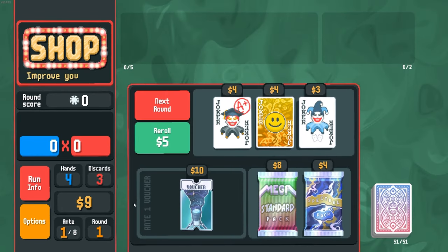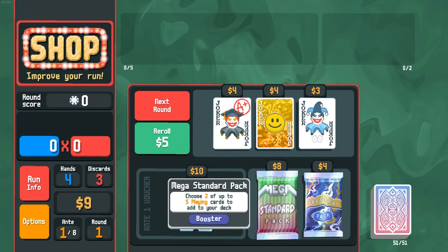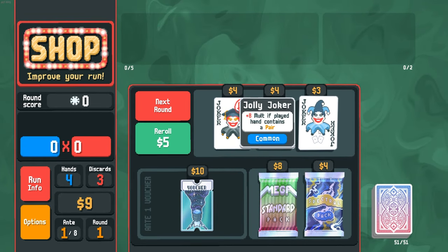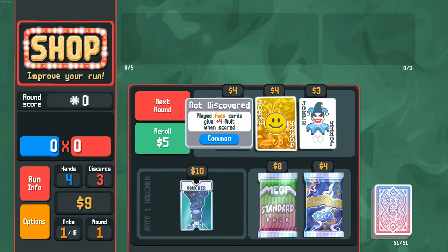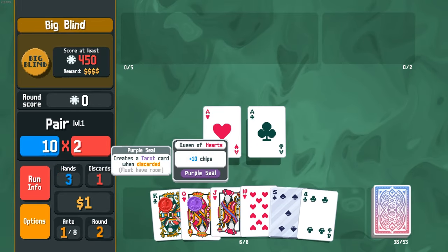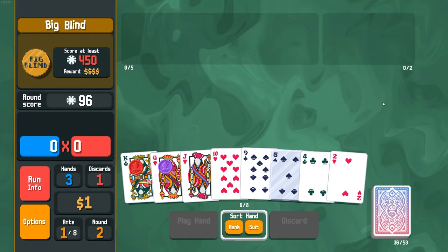We're at nine dollars, and there are packs you can buy. Spectral packs are like little buffs to cards — permanent buffs to your character. Then there's the mega standard pack where you can choose. I'm gonna buy that one. Let's see what these jokers do: 'played face cards give four multiplier when scored, plus eight multiplier if played hand contains a pair.' So jokers just give you more multipliers; they can even give you miniature buffs, and they're permanent. You can disable them or sell them.